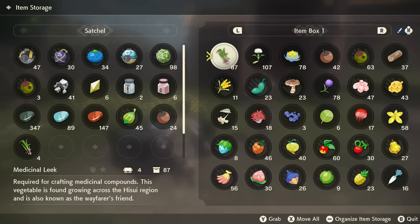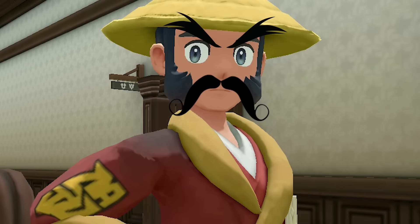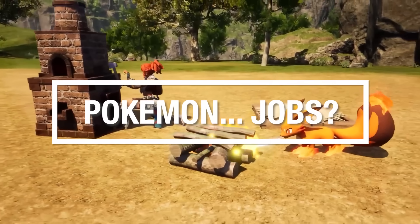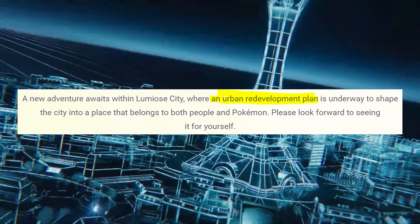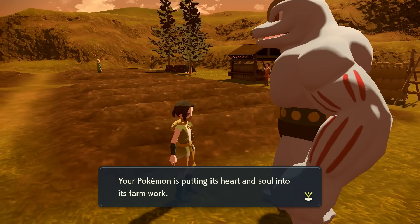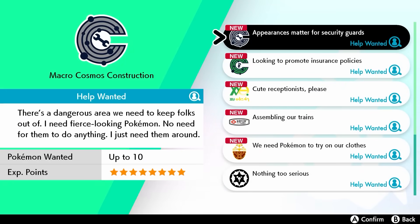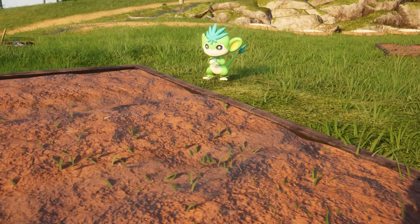Item storage in Legends Arceus is an absolute nightmare - the amount of money spent upgrading the satchel is definitely criminal. But maybe following Pokemon could have their own storage or even take items back to camp for you, which leads into the next feature: more ways for your Pokemon to interact with the environment. Assuming the redevelopment of Lumiose has any implication on gameplay, Pokemon could be assigned to certain tasks, like harvesting berries and apricorns - something we saw a little of in Legends Arceus that could be expanded upon further, like assigning Pokemon to construction sites or gardening.